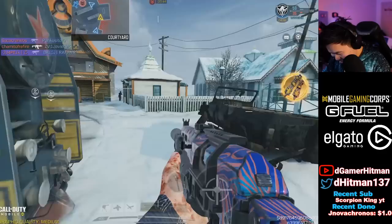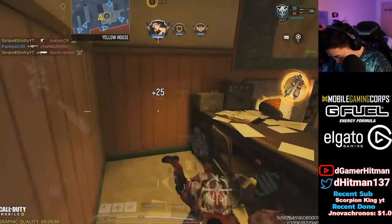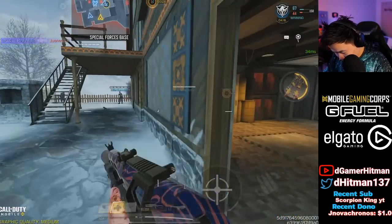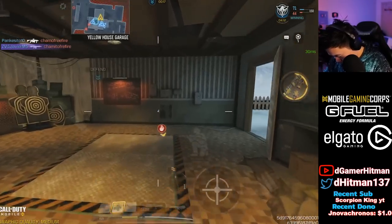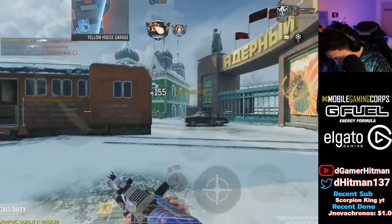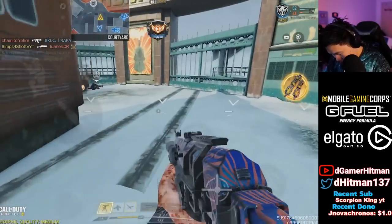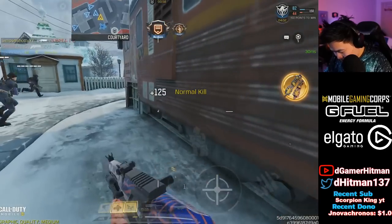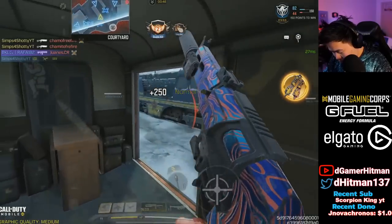Oh, I got a Molotov to the face. I would like an explanation for the spawns — thank you very much. Oh my god dude. 84-round mag is the wave chat — I'm not gonna cap, it really is. This game is so freaking chaotic dude.